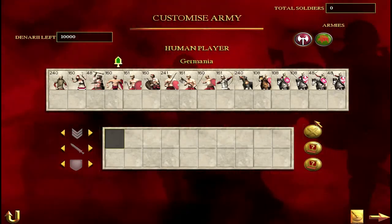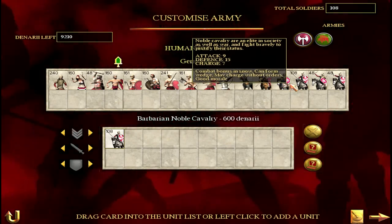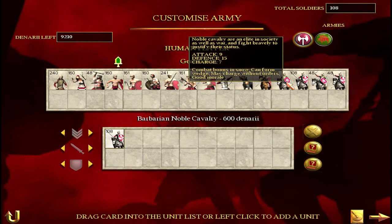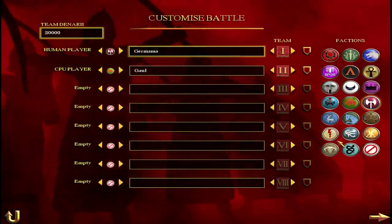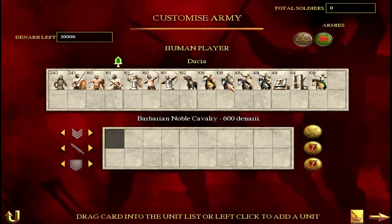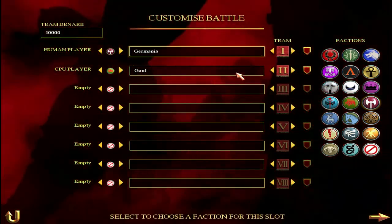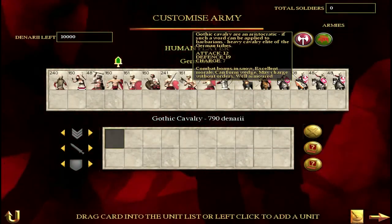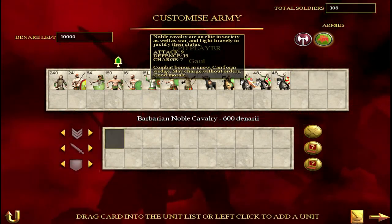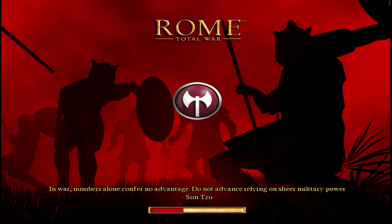In fourth position we have Gothic Cav, fielded by the Germans. People get Gothic Cav and Barbarian and Noble Cav mixed up — Gothic Cav is basically a better version. Other factions like the Gauls and Dacians field Barbarian and Noble Cav, and on the battlefield people might think they can go toe-to-toe with Gothic Cav — but Gothic Cav is better, more cost effective, and yes slightly more expensive, but Gothic Cav will absolutely destroy Noble Cav.